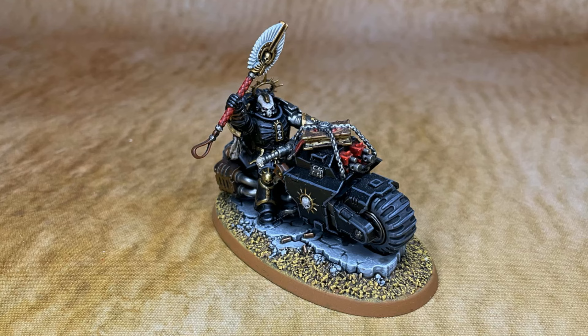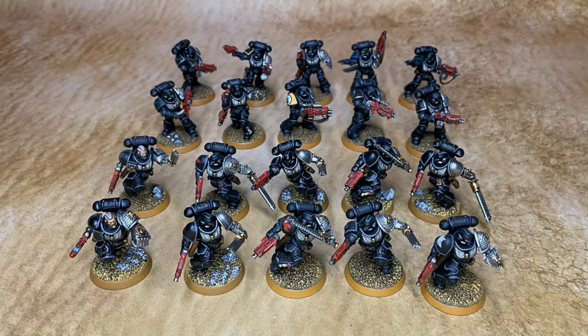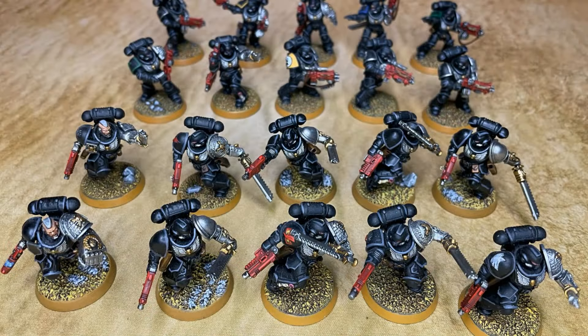We have four five-man assault intercessor squads as battleline. The sergeant has a power fist and plasma pistol; the rest have chainswords and bolt pistols. They're cheap at 75 points for five marines. When they attack a target in combat they re-roll one wound roll, and if that enemy unit is on an objective they re-roll the whole wound roll. When captains come in with their extra attacks, this is a huge buff to damage output.